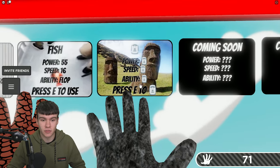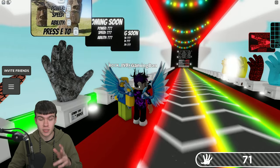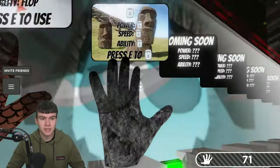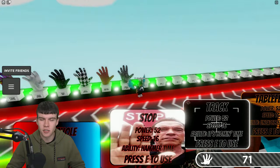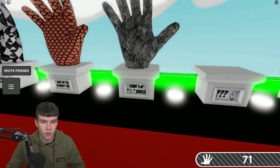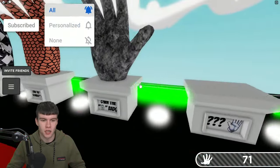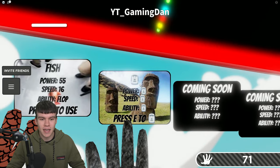Essentially what this glove is: it's these emoji faces. When you use its power and press E, it places down one of these statues. These statues attract players into them — I'm not too sure exactly what they do, but they definitely do something. You can place these statues across the map, which is kind of cool.